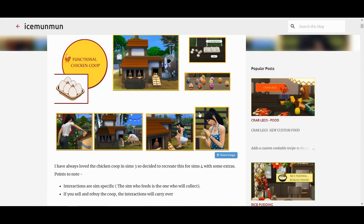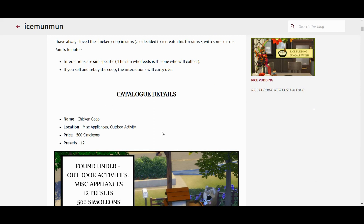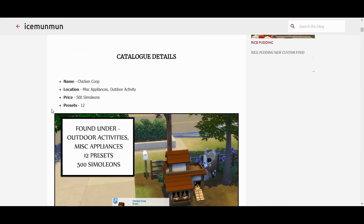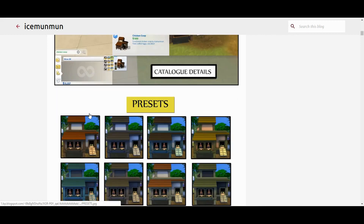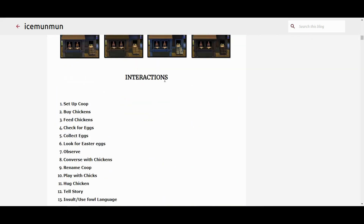The next mod is the functional chicken coop. I've done a tutorial on this before, but I'll mention it again because it's a lot of fun to have on your farm and makes it more functional. The end result is that you get eggs you can eat and possibly sell, plus you get to interact with your chickens.